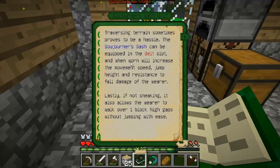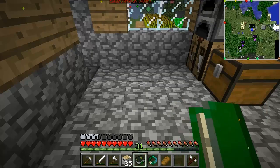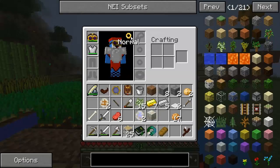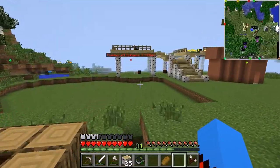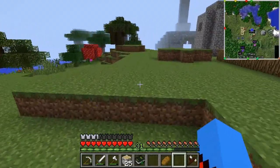A Sojourner's Sash — traversing terrain sometimes proves to be a hassle, especially when you've got to go out and keep tapping your nodes. The Sojourner's Sash can be equipped in the belt slot and when worn will increase the movement speed, jump height, and resistance to fall damage of the wearer. If not sneaking, it also allows the wearer to walk over one-block-high gaps without jumping. It goes in the belt slot — look at this, it's all fast! There's the jump height too.